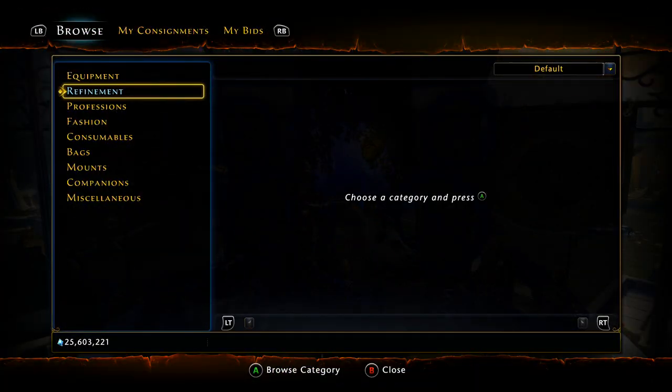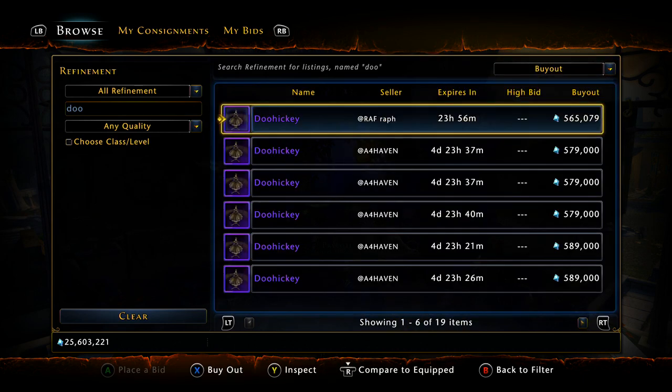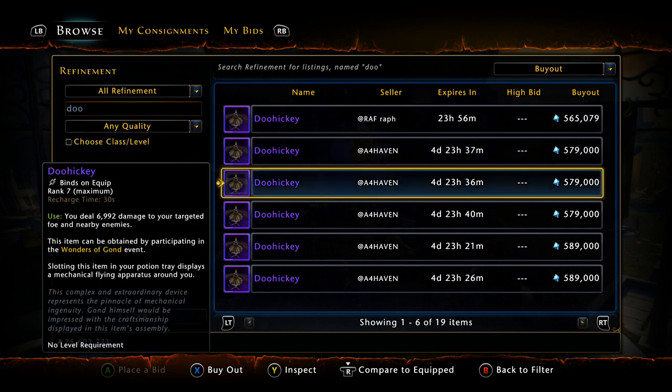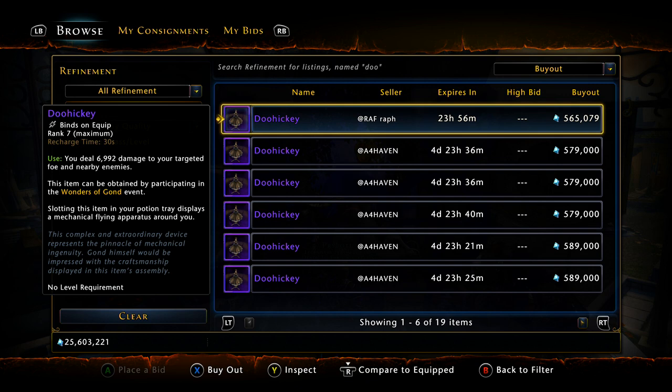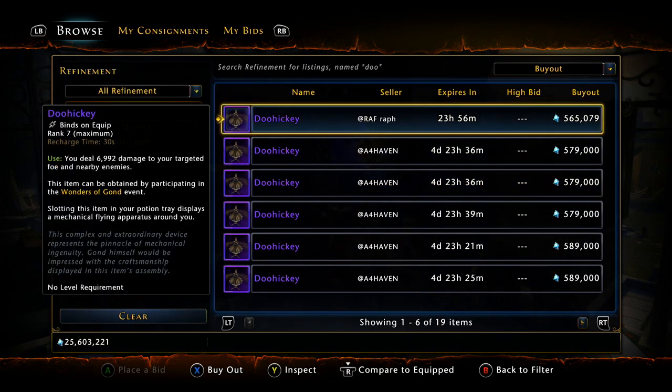Let's check the trade house under refinement. If we look at a Doohickey, you can simply buy a rank seven Doohickey right off the market — it's going to cost you 565k. These are Xbox prices; your platform may differ. You're looking at at least 500k-plus per Doohickey, and every Doohickey is just one chance at those items. If it takes you five Doohickeys to get one Apparatus, that's 2.5 million gold — but if you craft them yourself, that's free.